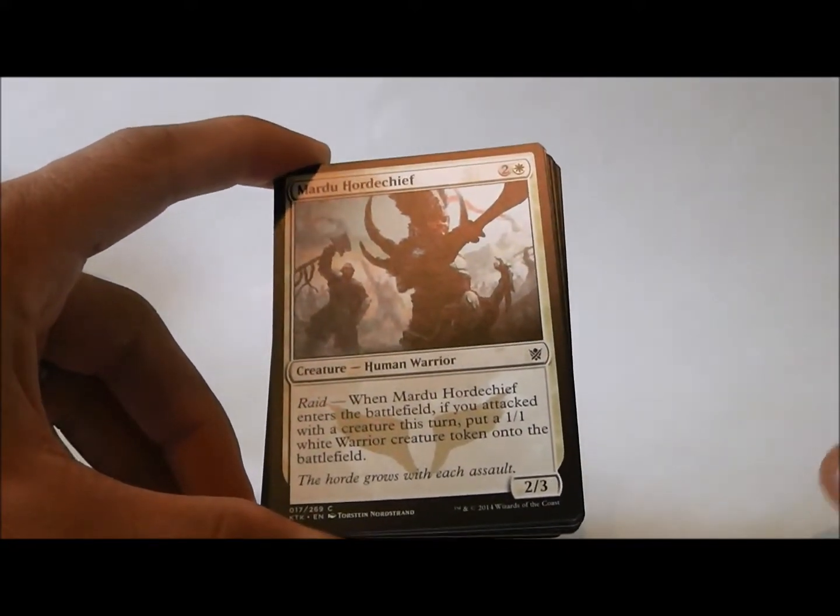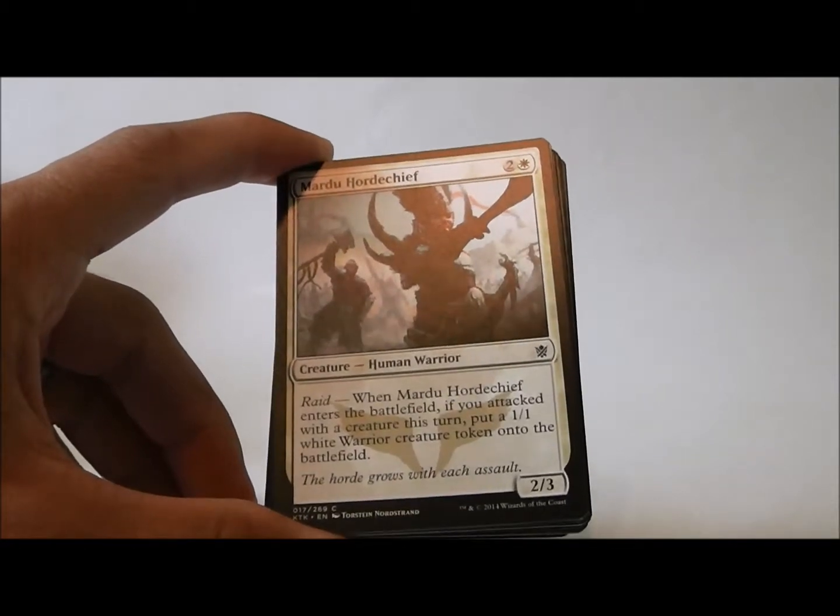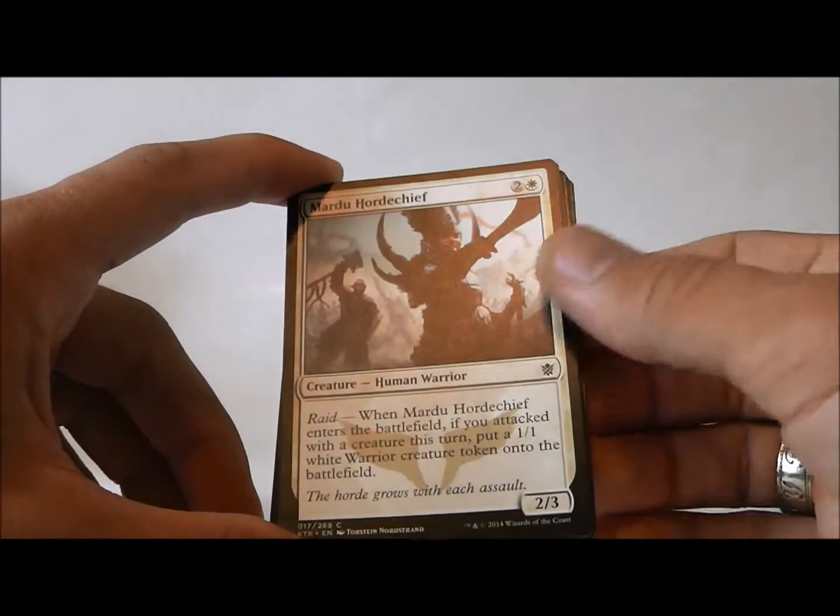Mardu Horde Chief — a 2/3 for three, so that's great. And if you attacked this turn, you get a token, a white warrior token. That's nice.